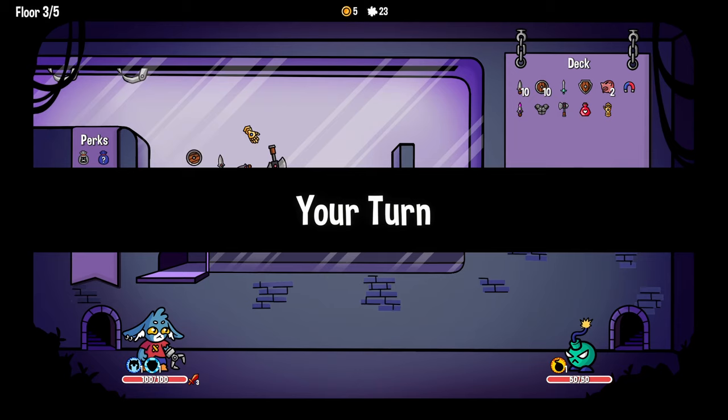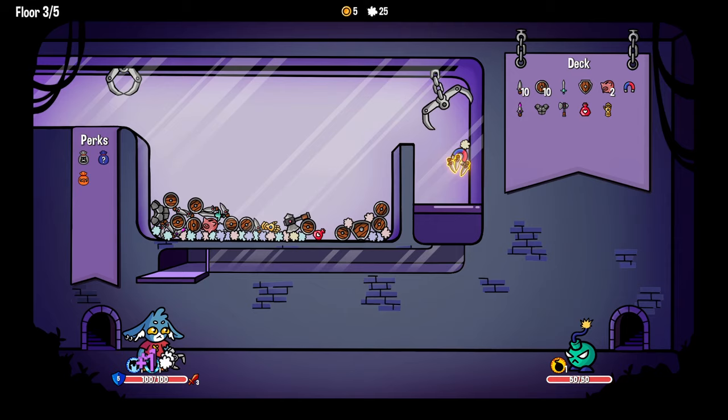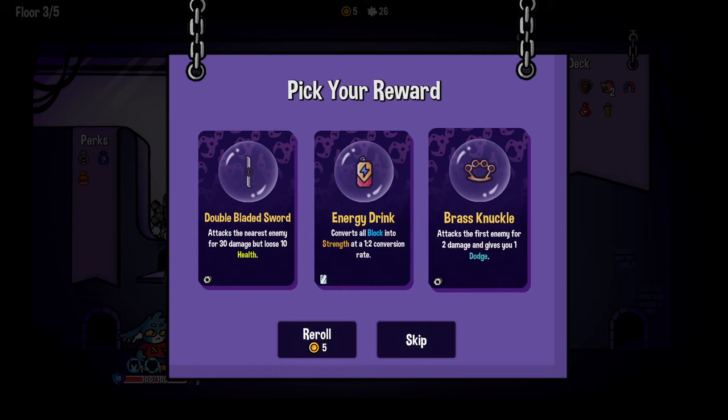Alright, and now we have one round to either do 50 damage or pick up 50 armor. Or both. Stab. Stab. Stab. Alright, so if I pick up just this axe, he's dead. Correct. Just don't miss it. Okay. Perfect. Beautiful. Boom.